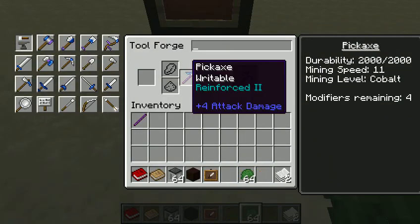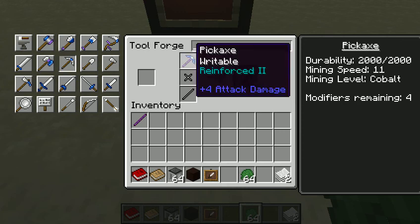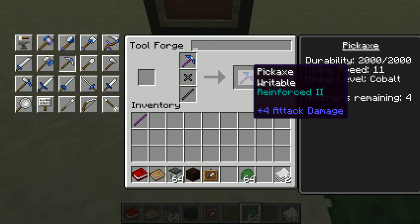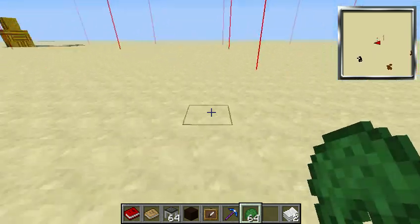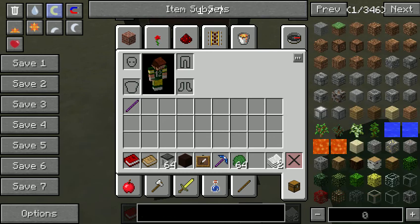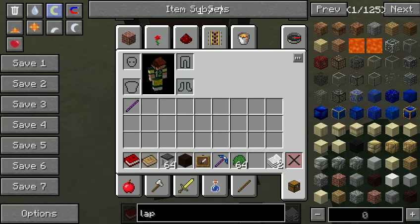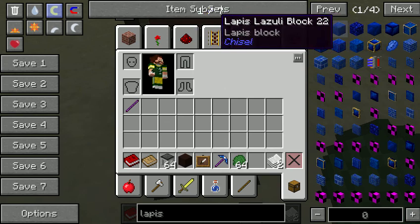First things first, we make a pickaxe. This pickaxe is made with Manyullyn tool rod, a cobalt pickaxe head, and a piece of paper for the binding. This is the binding, this is the cobalt pickaxe head, and this is Manyullyn. If you guys don't know how to get Manyullyn — it's an alloy, cobalt mixed with something, I think pig iron. I'll check later.